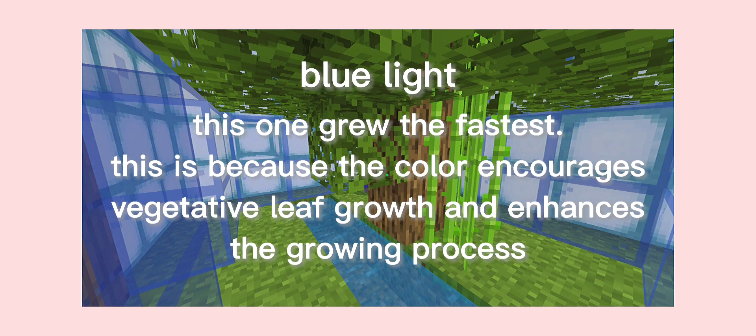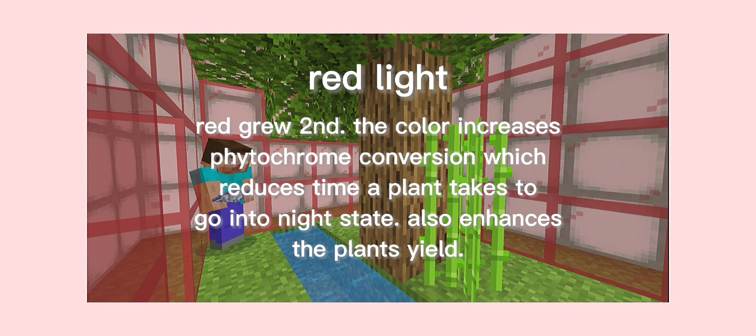This one grew the fastest. This is because the color encourages vegetative leaf growth and enhances the growing process. Red grew second. The color increases phytochrome conversion which reduces the time a plant takes to go into night state, and also enhances the plant's yield.